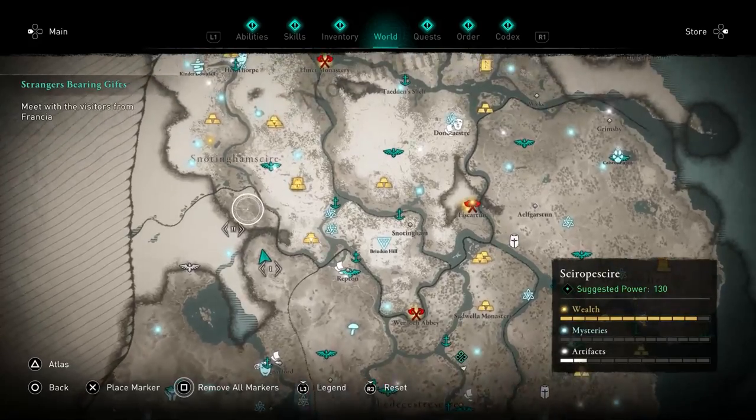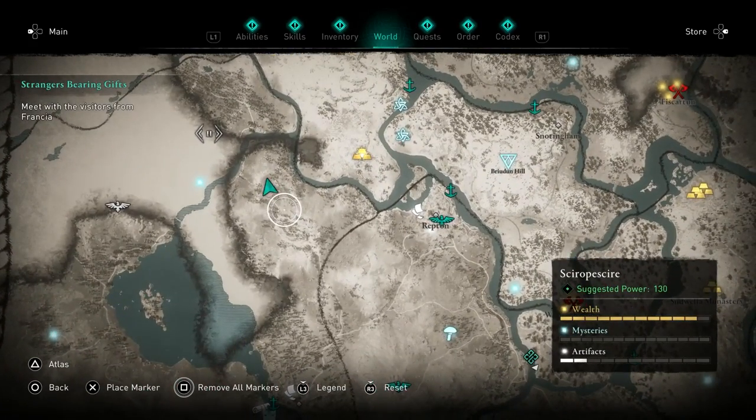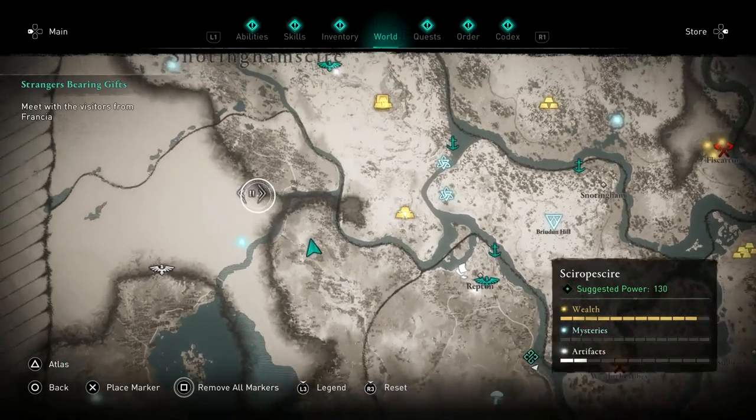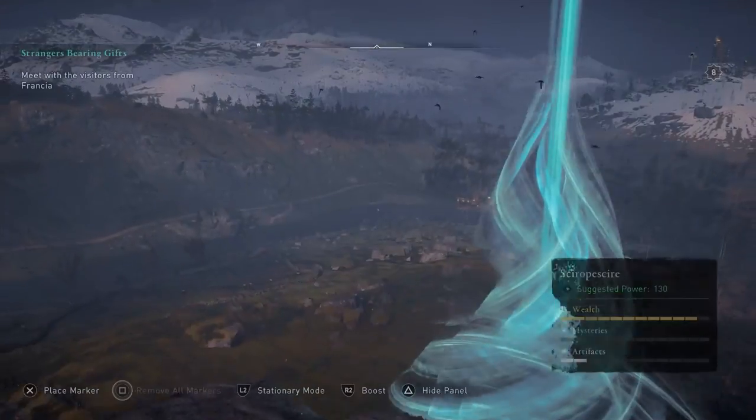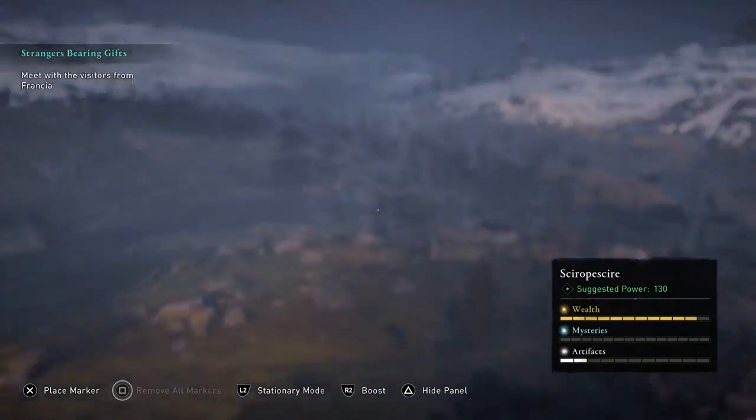Head here on the map — we're kind of up by Snottingham. Once you're here, use your bird to help you find the tomb entrance. Head down there, interact with it, and go inside.